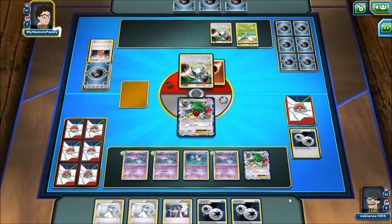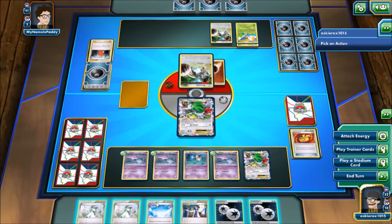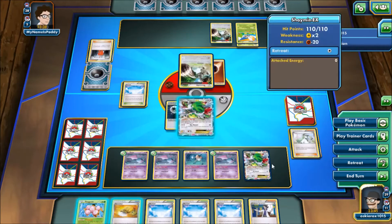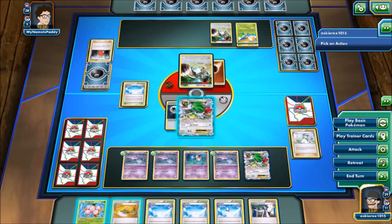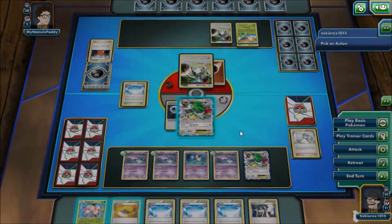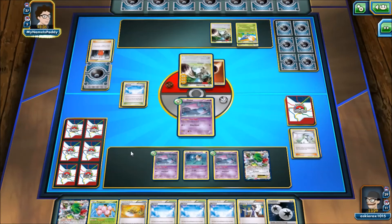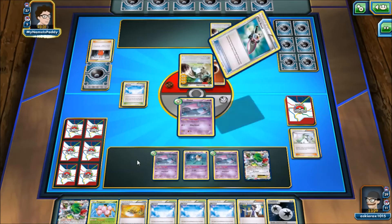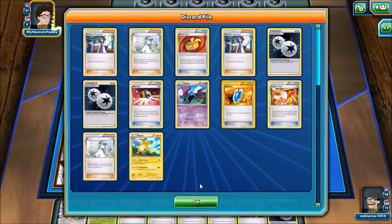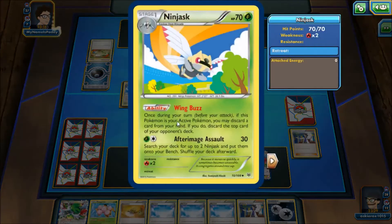Bunnelby comes up and uses his Rototiller attack — he gets rid of a DCE and a Sycamore. So right off the bat we're down two DCE; the deck only runs four so I'm kind of freaking out already. We use the N right there and we can immediately Sacred Ash, but I don't really know if it's worth it just yet because there's only two Pokémon on the deck. I think the best thing to do here is apply a little bit of pressure, get a little Sky Return going — bam, 30 — and then put up a Zubat. His deck isn't ever gonna knock me out; it's just gonna try to keep up a constant stream to make us deck out. He uses Trick Shovel and gets rid of a Sycamore.